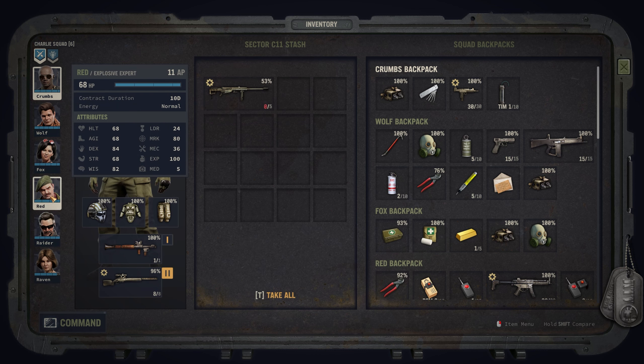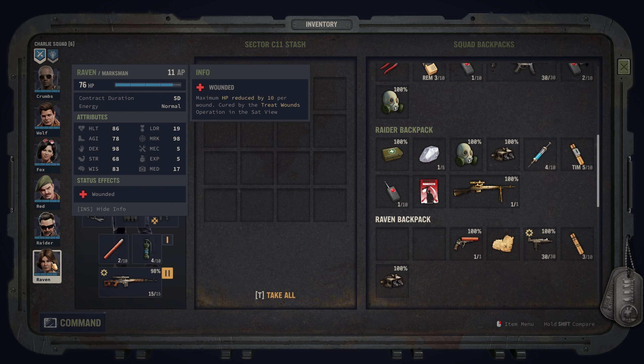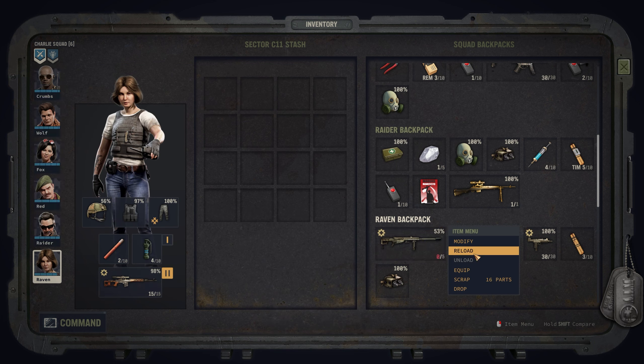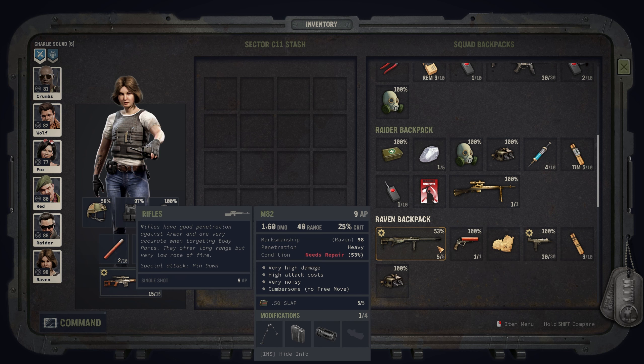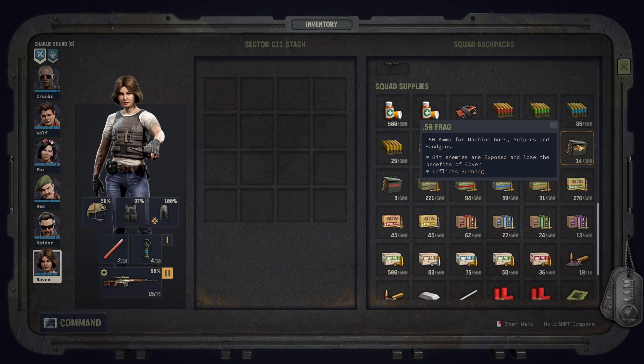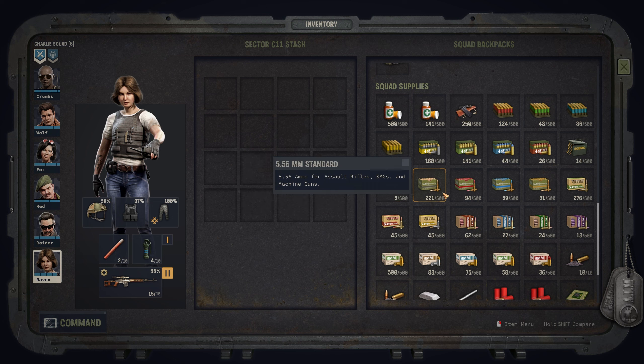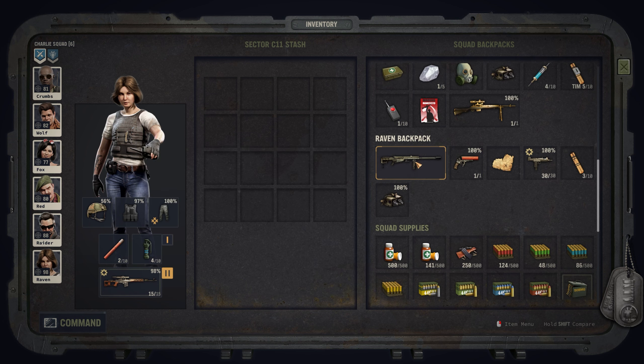I'm thinking Raven should have it. Let's grab it here. We have 14 frag and 10 slap. I have no idea what that means but we can have a look. Frag: hit enemies are exposed and lose their benefit of cover, inflicting burning — so that will do burn damage. Then we have 50 ammo: improved armor penetration and slightly higher crit chance. So we should definitely give you that.